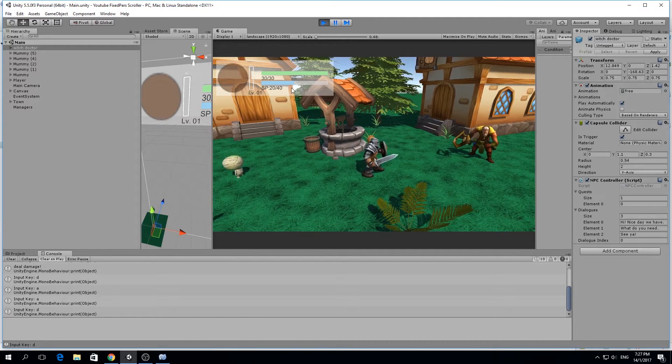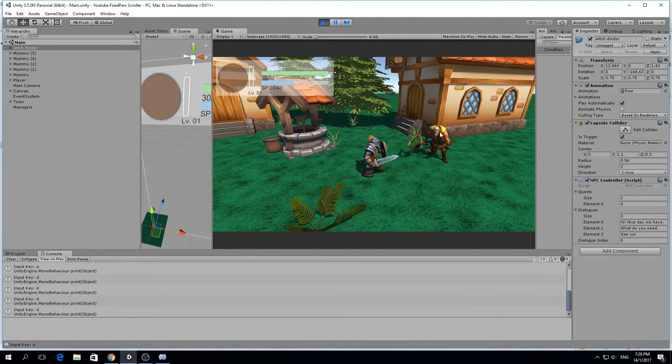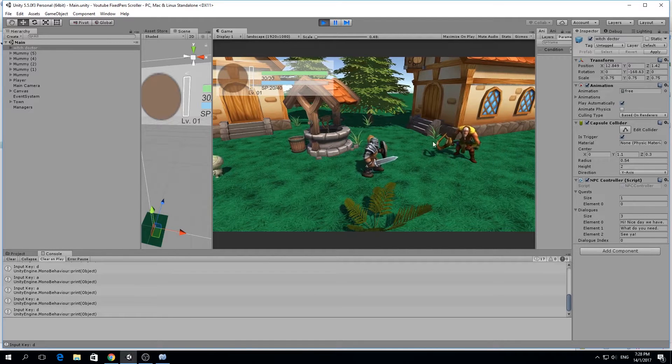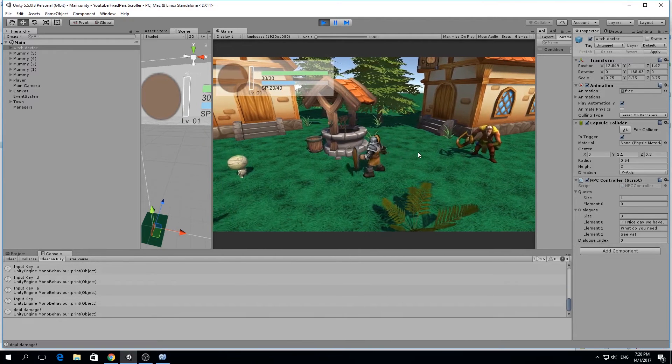Hello guys, my name is Lucas and welcome to a new episode of our fixed perspective scroller. Today we're going to learn how to make the NPC give us a reward, which in this case is going to be only experience since we haven't set the inventory. But of course, eventually it's going to reward us with money, items, experience, and anything else you'd like. So let's get started.